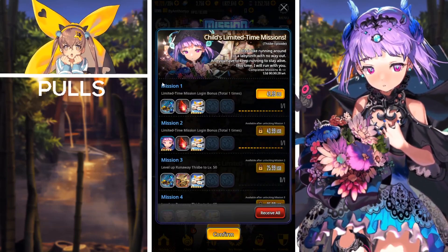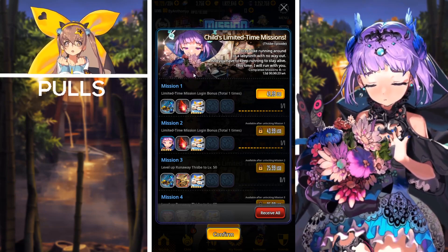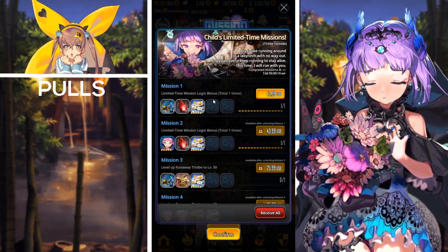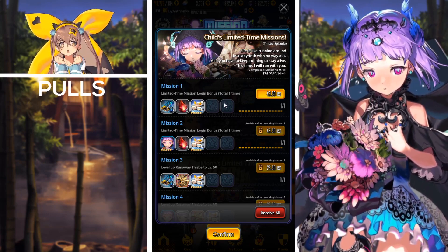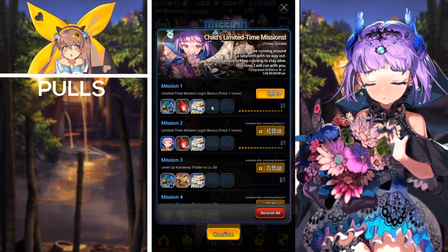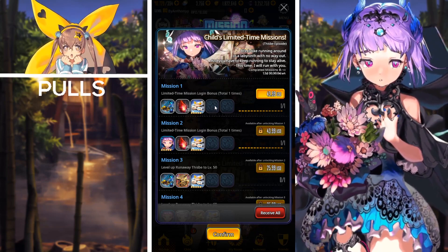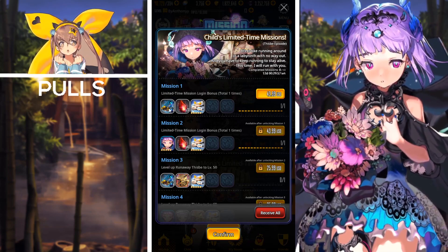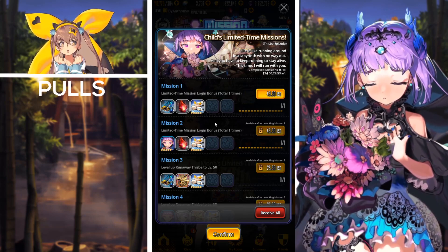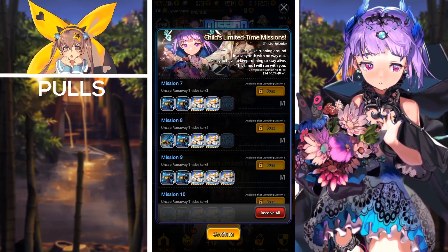First we have the Child's Limited Time Missions: Tispy Episode. This mission set is basically a pay-to-play package set — all you have to do is log into the game one time and you'll be able to purchase the packages. You can purchase for $43.99 USD and receive rewards such as a five star summoning ticket, some blood gems, five star napping places, a Tispy, more tickets, her spot costume, etc.